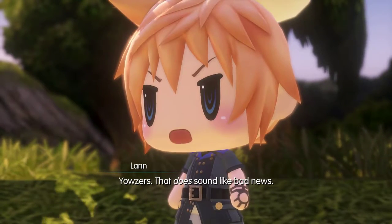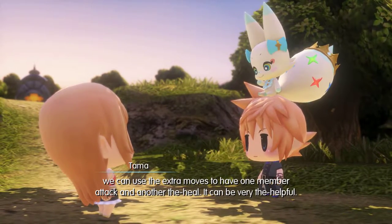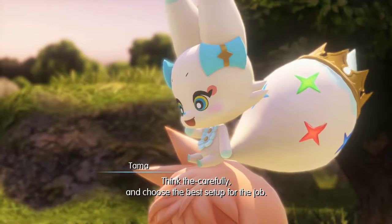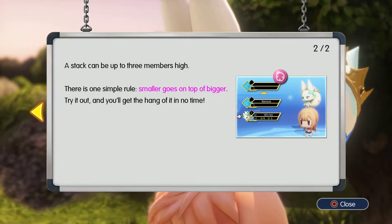Just be careful — stacking doesn't make you invincible. Some enemy attacks have the power to unstack you, meaning bye-bye super robot. That does sound like bad news. We are individually weaker when we're unstacked. But look on the bright side: since we each get our own turn in battle, we can use the extra moves to have one member attack and another heal. Depending on the situation, you might even decide to unstack yourselves by choice. So Chaz is going to be stacked on top of Rain — it's going to be amazing.